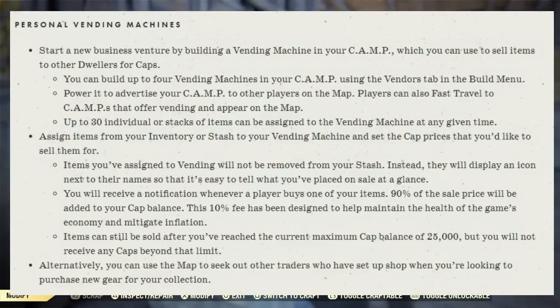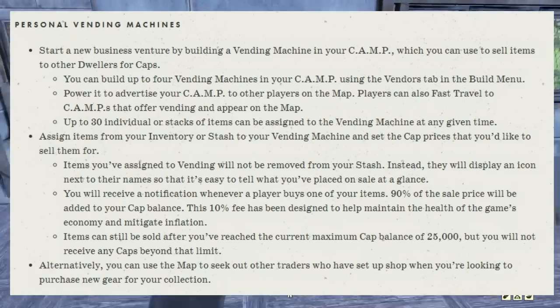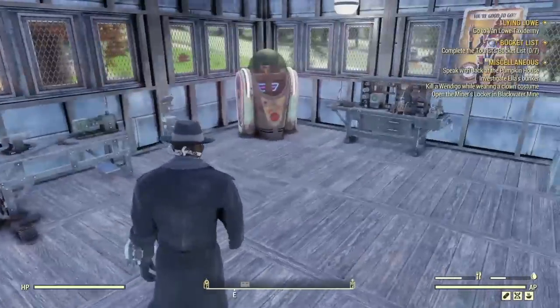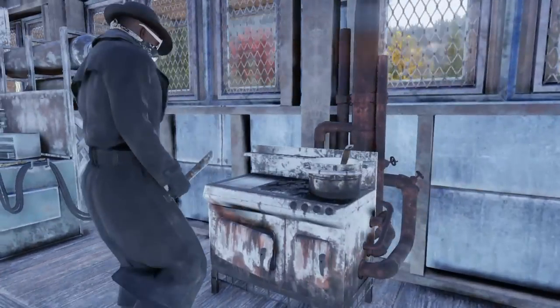Items can still be sold after you've reached the current maximum cap balance of 25,000 but you will not receive any caps beyond that limit. Alternatively, you can use the map to seek out other traders who have set up their own shops when you're looking to purchase new gear. That is awesome — I'm glad they added this into the game, it's going to be a whole lot of fun.